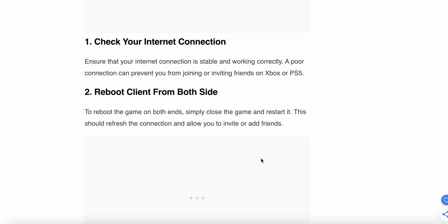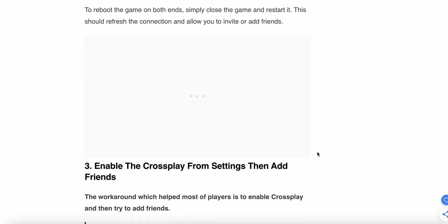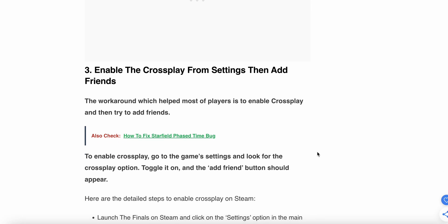The second fix is to reboot the client from both sides. To reboot the client from both sides, simply close the game and restart it. This should refresh the connection and allow you to invite or add a friend.